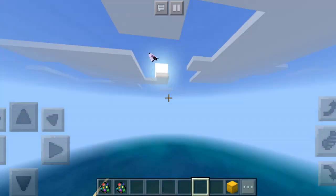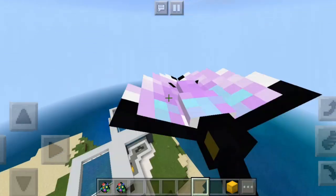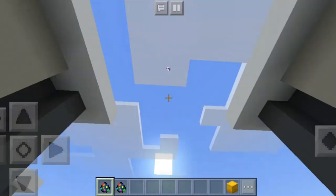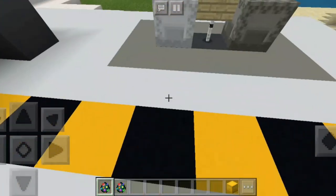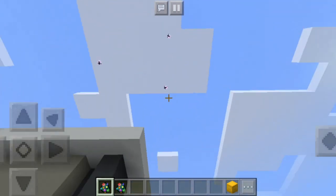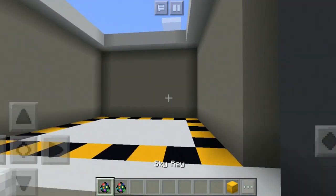It looks kind of nice. These sky rays look really nice, and when they fly around, they will spawn near beaches and just fly around. They won't attack — they are passive mobs. That's the sky ray.